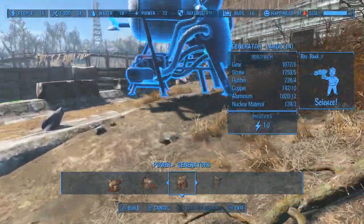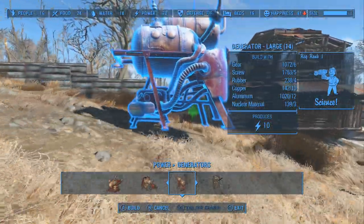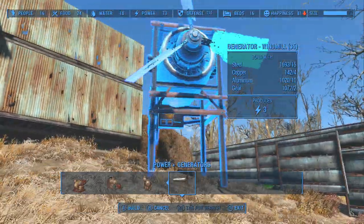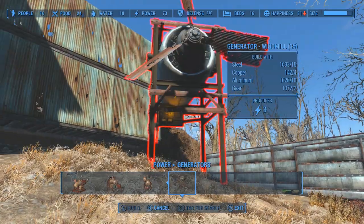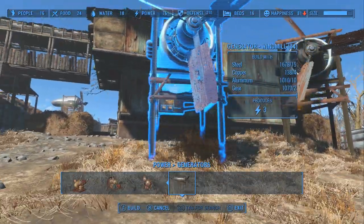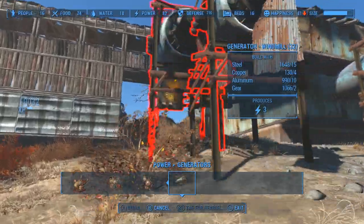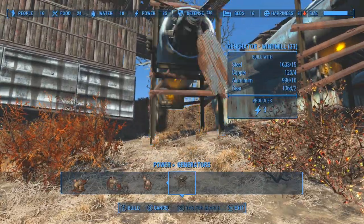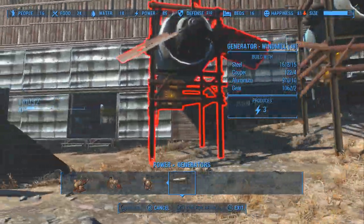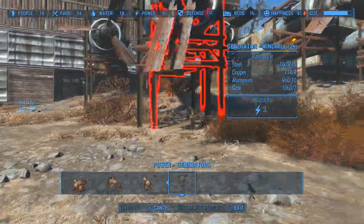We'll actually just be powering this element using these generators — you won't see as many of them but they'll be doing all the work. So the first thing we'll do is just start placing these down. We're going to have one there, and keep placing them down, trying to get as many as we can. I don't have too much copper but I think we've got just enough. We'll place them in kind of an alternate pattern, and I don't want to get too close to that edge.